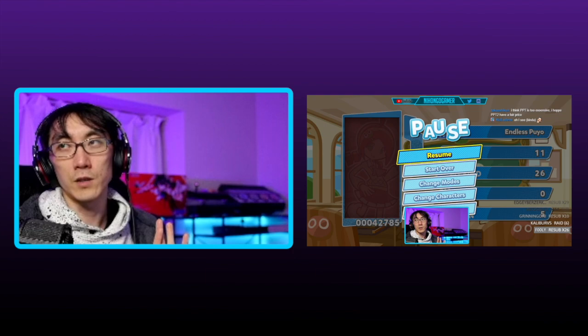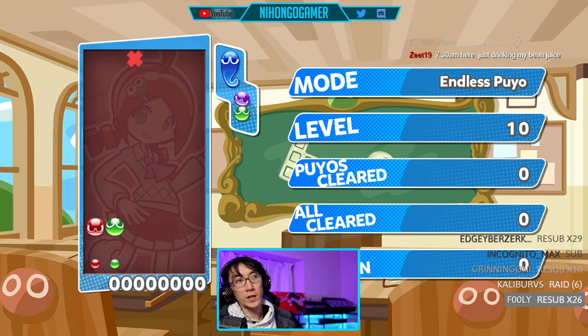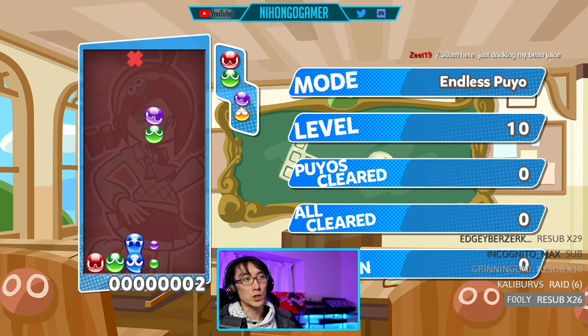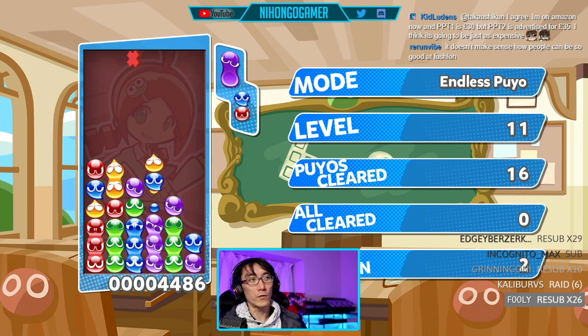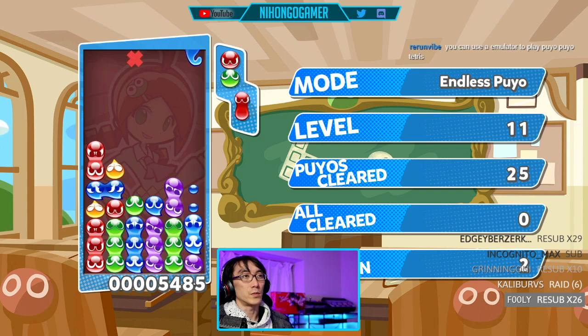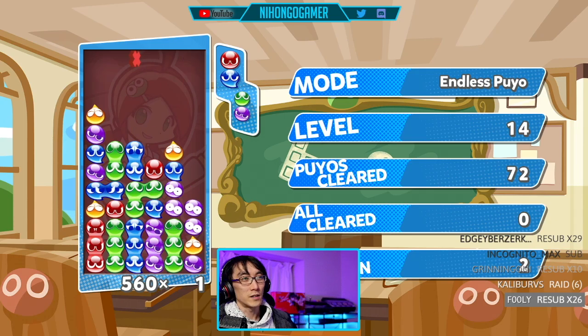Let me show you what I did, which was incorrect. I was trying to build up combos from the left side, and then build upwards on the right side. Here's what I used to do. I used to build a staircase like this — from the left side: red, green, blue, purple, green. And then in order to not have the chain start yet, I would build upwards from there. I would build blues up like this. Oh god, I've ruined it. I don't have a green block. Now it's not going to work.